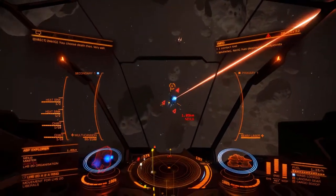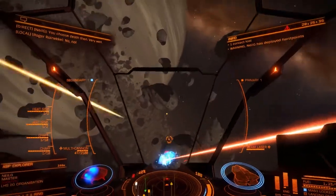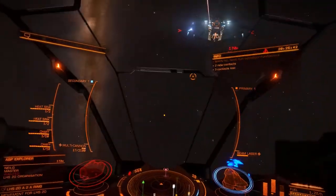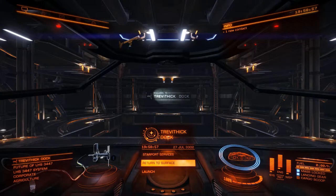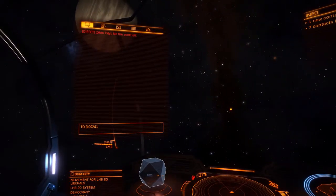Now that your controls are configured and you know how to fly, it's time to jump in. Hit Start and head into open play from the main menu. You'll be prompted to create a commander name and then you are ready to fly. You will start off at Trevithic Dock in the system LHS 3447. In your comms panel — you can press 2 to see it —